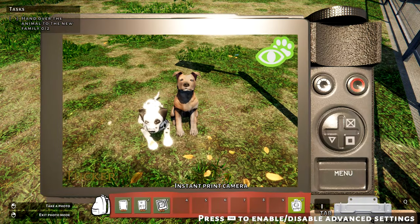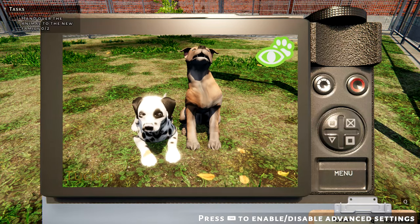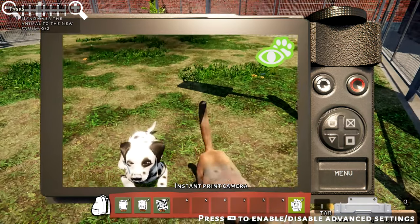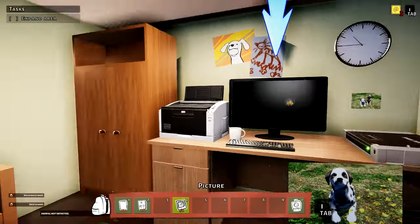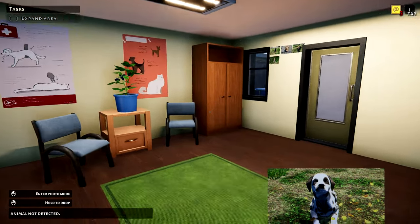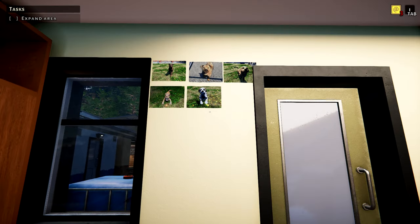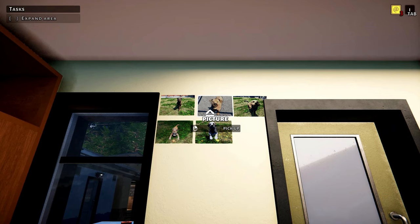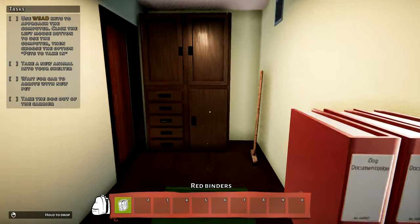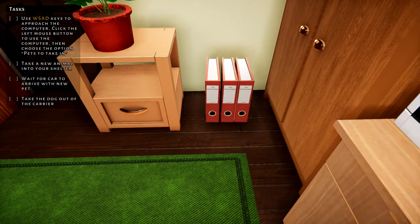Something I really enjoy is that you can actually take photographs. You need to take photos of each animal to put in an ad for them to be adopted. Being able to take really cute photos is definitely a plus. You can also grab the photo and put it on the wall inside the office — I'm going to be plastering the walls with every single animal that has come through and been adopted. It's a super cute idea and you can move things around inside the office too.